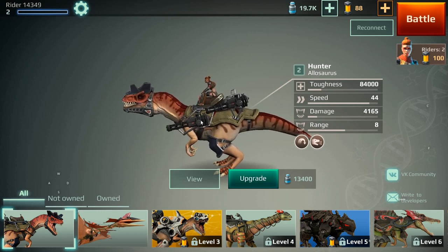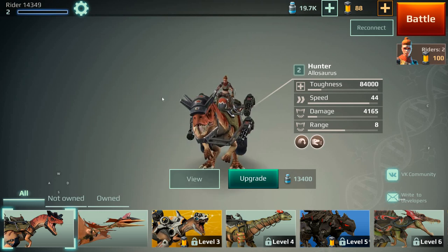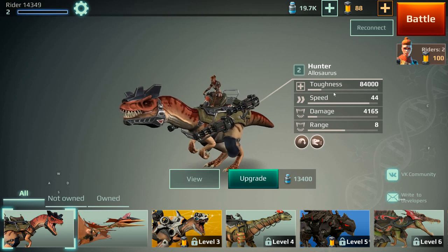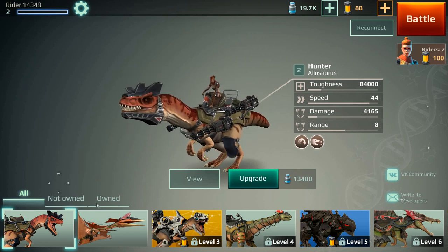So the first one you're given, and the one from the tutorial as well, is the Allosaurus Hunter. Quite a light little dinosaur — he has four weapon slots, mainly for light weapons. His specs are pretty low except for his speed, which is quite high. He has a jumping ability and a stun ability. Obviously you can upgrade him, and that should increase these elements as well.